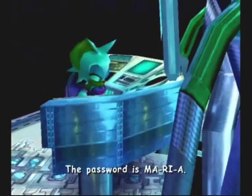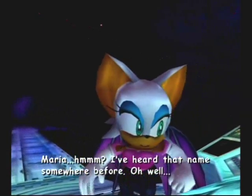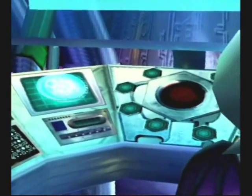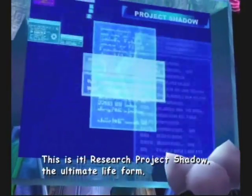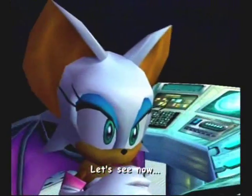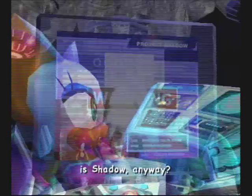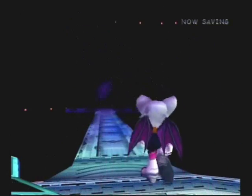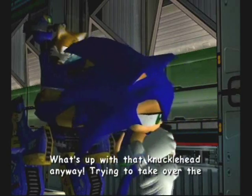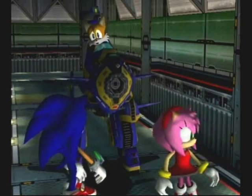The password is Maria. Maria? I've heard that name somewhere before. This is it — Research Project Shadow! The ultimate life form. What in the world is this? This can't be right. Just what is Shadow 2? I guess I'll just have to take the last pieces of the Master Emerald. What's up with that knucklehead anyway? Trying to take over the shuttle — I thought we were toast for sure. Where did he go now? Looks like he bailed.